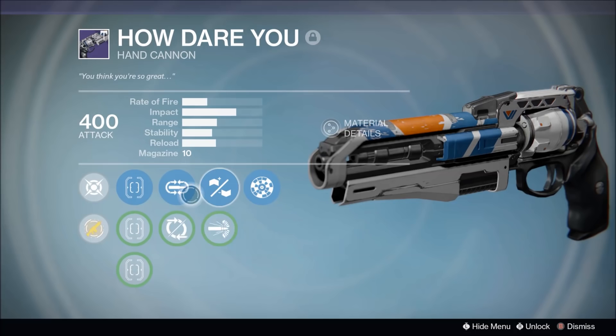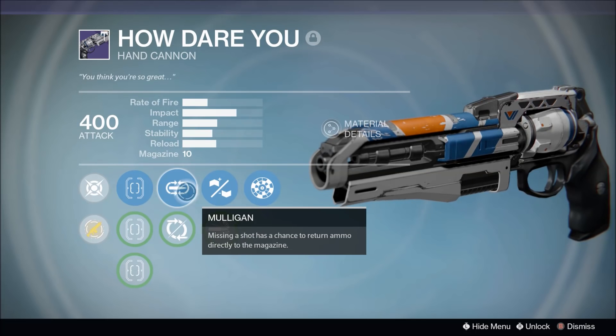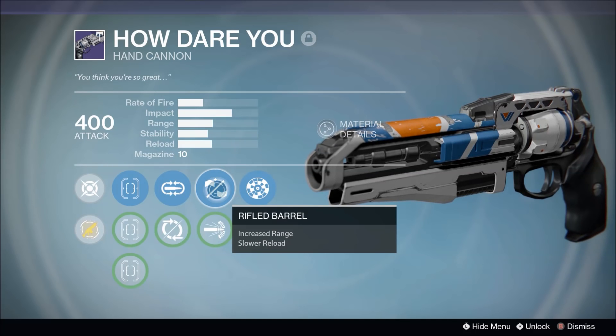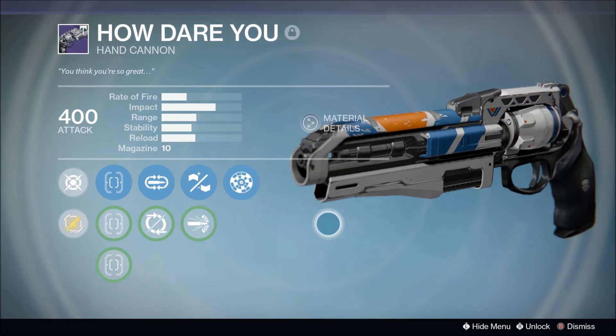Let's take a look at the perks. First off we have True Sight, which is a nice sight with strong target acquisition and doesn't do anything negative to stability. We have Mulligan — missing a shot has a chance to return ammo directly to the magazine. Rifled Barrel increases range but slows reload, which is nice because these style of hand cannons have really no base range whatsoever. And Rangefinder — aiming this weapon increases its effective range.